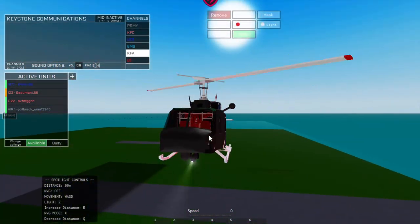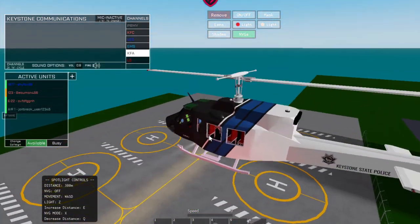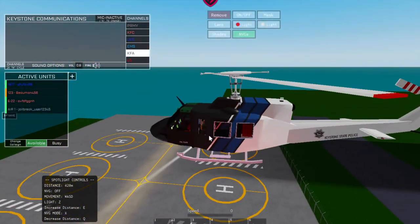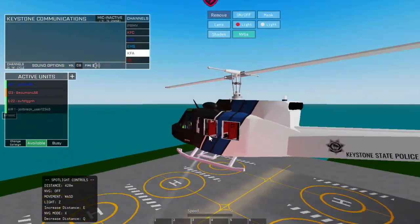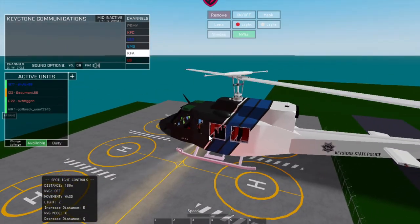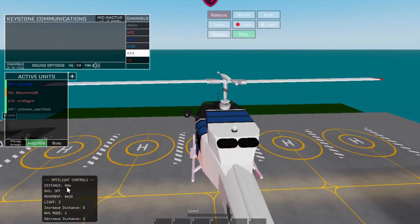The cool thing is if you press E you can make the light shorter — thinner — but it'll have a lot more distance. So if you're really high up in the air and you're in a pursuit and you can't lower down because you're in like downtown with a bunch of skyscrapers, you can use this. And I think the developers added a little secret if you look where my mouse is hovering.